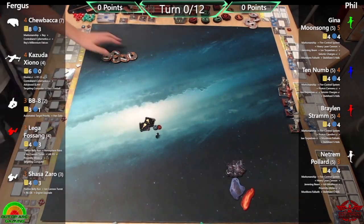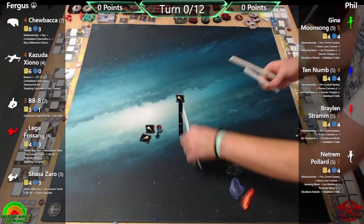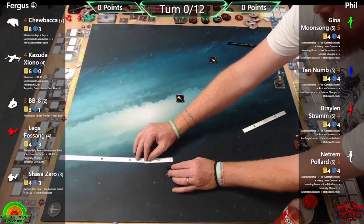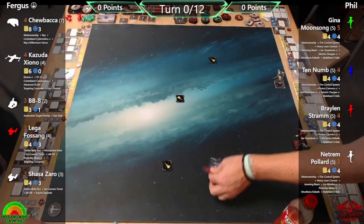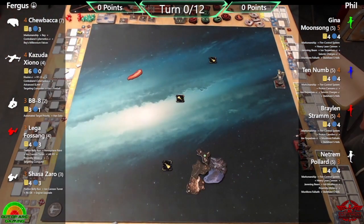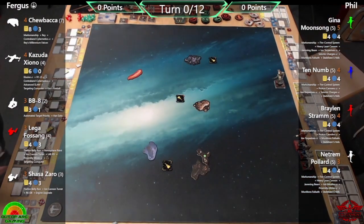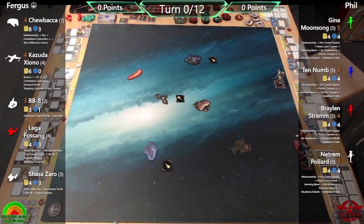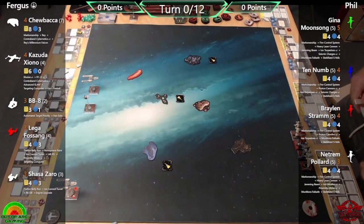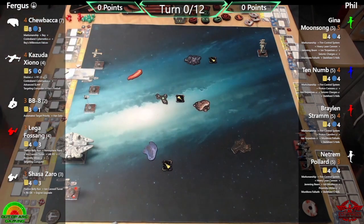Hello pilots and welcome back to another X-Wing flight video brought to you by Out of Art Gaming. My name is Phil and today we have a standard 20-point game — no tournaments, no Aces High — just a straight-up slugger match between myself and Fergus before he decides to abandon us to go to university. It's Resistance versus Rebels, and as soon as I recorded this I knew there was only one person to join us to commentate: it's James, Resistance and Rebel user only.